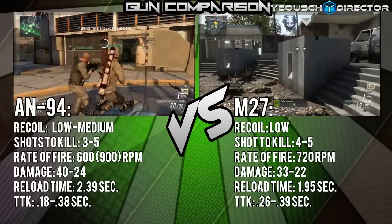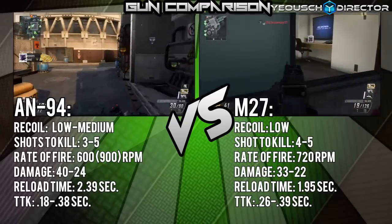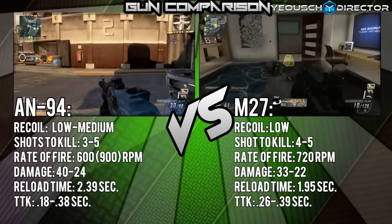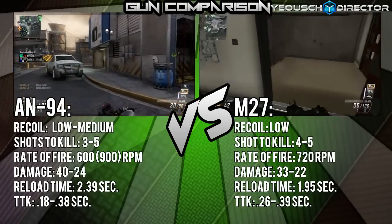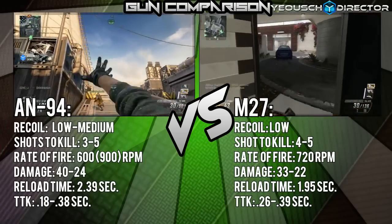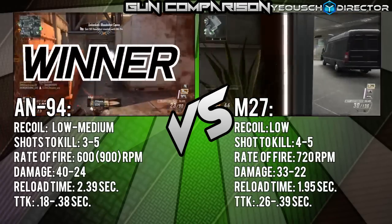Moving on to damage: the AN94 does more damage than the M27 — it does 40 to 24 damage, a pretty steep drop, but still more than the M27. The M27 does 33 to 22 damage, so its minimum is close to the AN94's, but the AN94 still wins in the damage category.